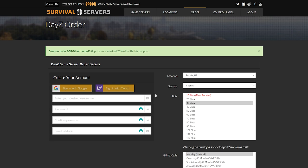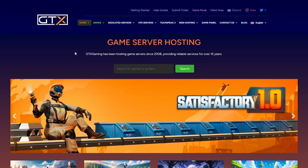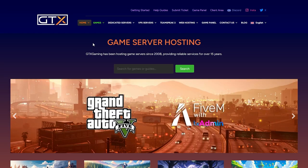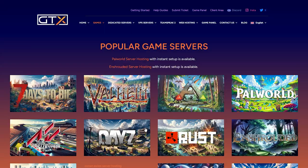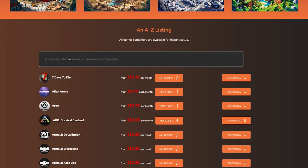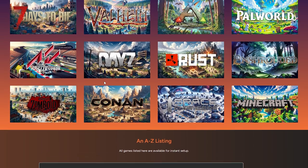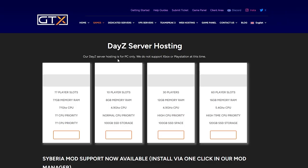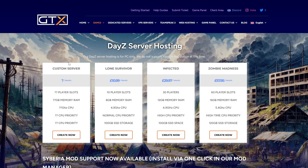Next we're going to check out GTX Gaming. GTX Gaming has some really good high-quality servers and I definitely recommend them. Once you're on the site, scroll down and you can see DayZ listed there. If you can't find it, just search using the search bar, type in DayZ, and it will come up. Click on DayZ and from here you can select the size of server you want — either a custom server by contacting them, or one of the preset packages.